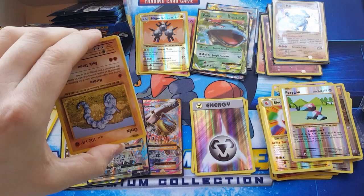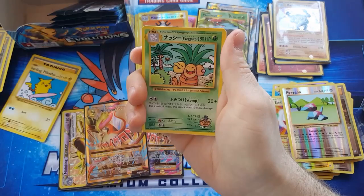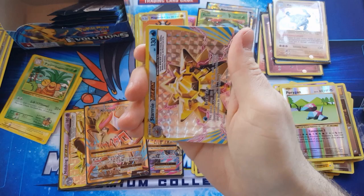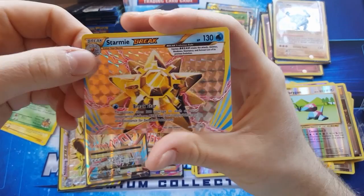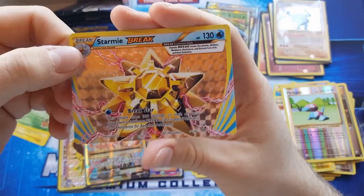Green code card — that's three green code cards. Oh — Exeggutor secret rare, Maintenance, Koffing, and Starmie BREAK — that's the second BREAK I needed! Good to see a Charizard BREAK, or even an Alakazam BREAK would have been interesting, but Starmie looks good too. And Electrode regular rare.